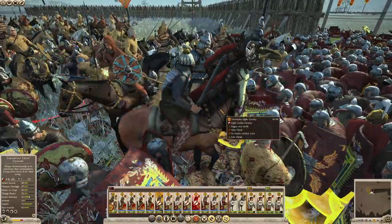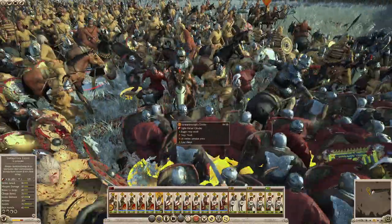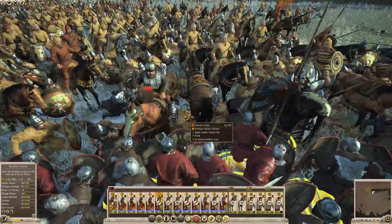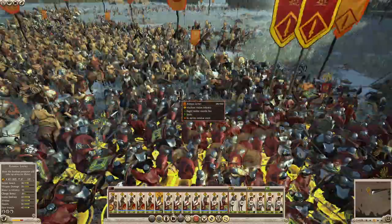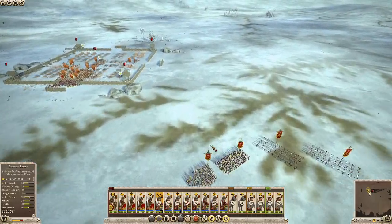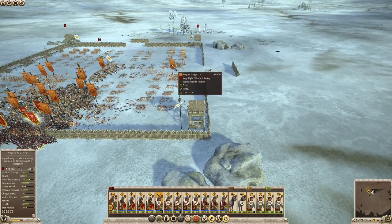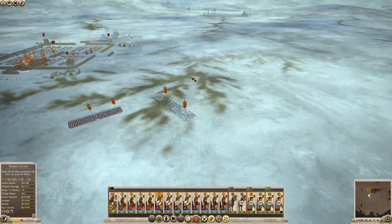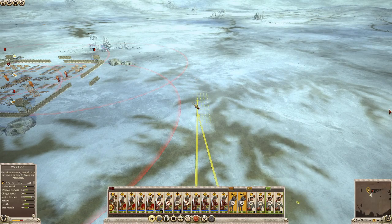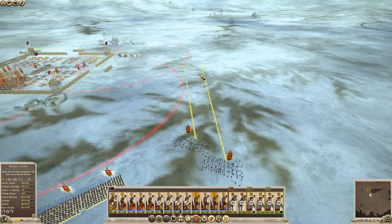Those are awesome models on this formation light cav. I don't think I've seen those — that's very cool. I'd be curious to see the historical influence there. I've not spent a lot of time with this campaign, just a little bit. War dogs eat ranged units alive — that would be perfect. Let's go ahead and move them around too.